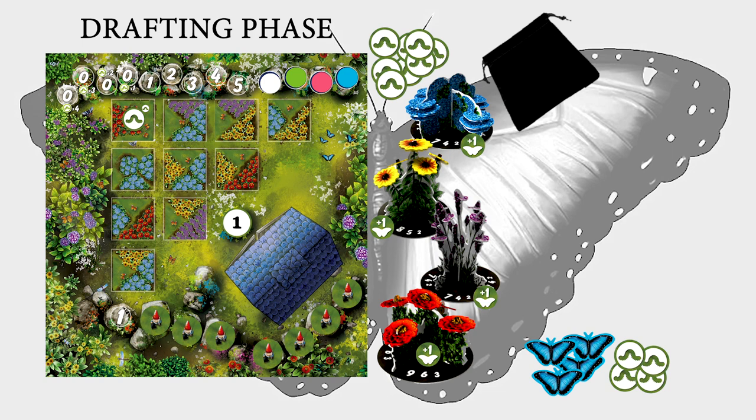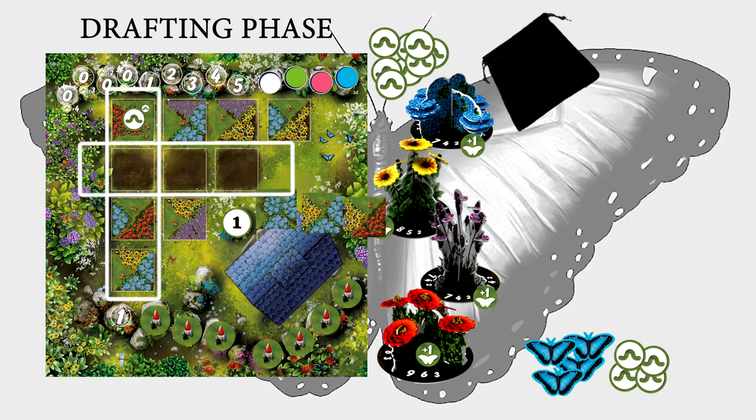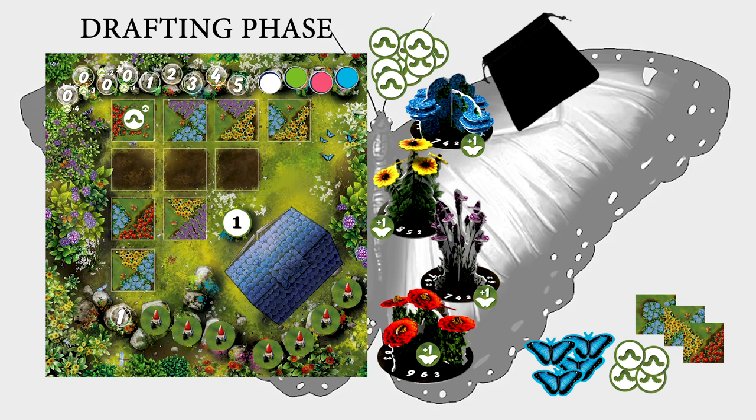Drafting Phase. The player whose gardener is in the first position of the bid order track drafts any row or column from the board that contains at least one tile and adds those to their play area. Repeat this for each player in turn order. When a player drafts a tile with a caterpillar on it, they also gain the caterpillar token. The first player to draft all of the tiles in either the second row or second column also takes the gnome token from the tool shed and adds that to their play area. They also receive the number of caterpillars indicated on the token. If no player drafts the tiles needed to claim the gnome, then the token is simply removed from the game at the end of the round. A player may have up to 12 caterpillars. If a player has more than 12 as a result of drafting, they must return any excess to the general supply. Additionally, any time a player drafts a column or row that only contains a single tile, they draw an additional random tile from the bag. This ensures that every player ends up with a minimum of two tiles in the draft phase.